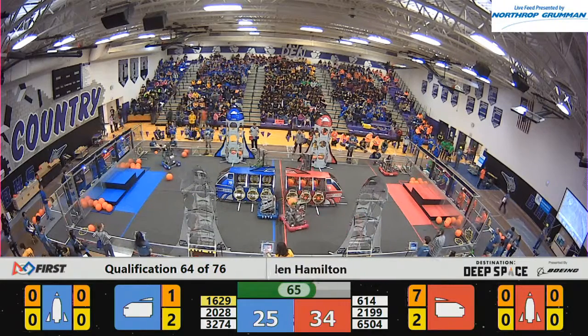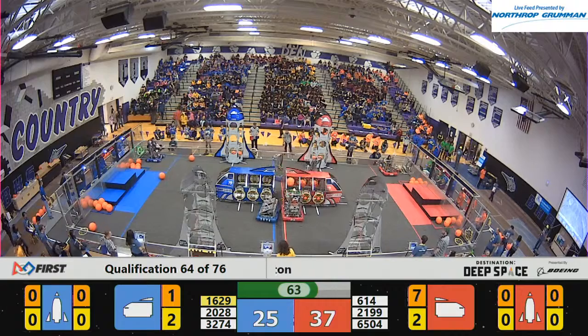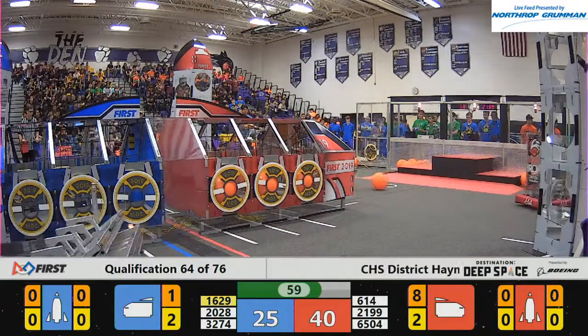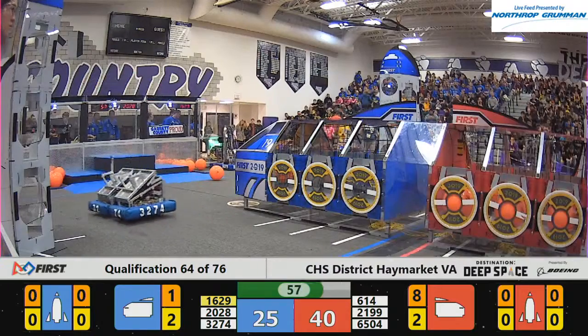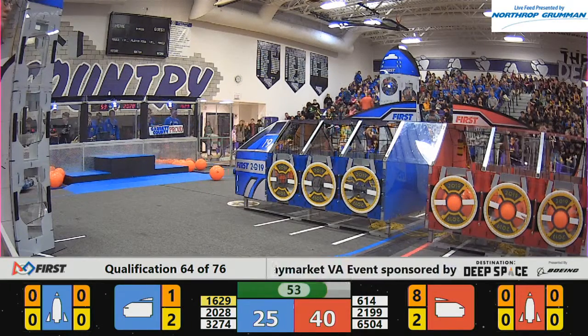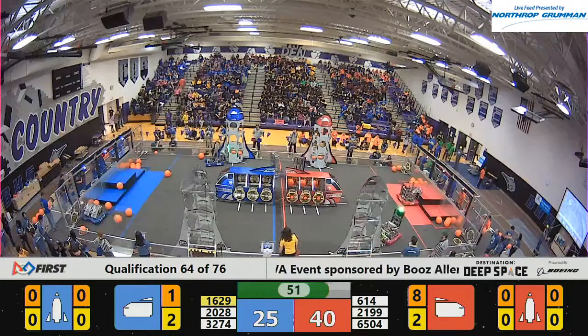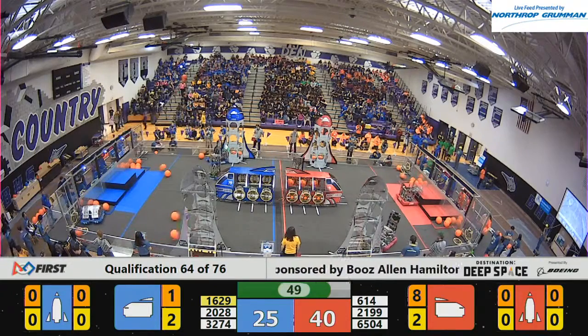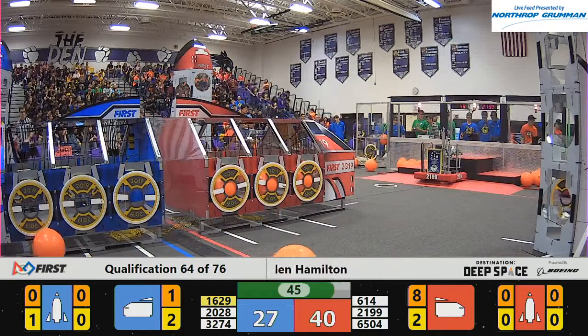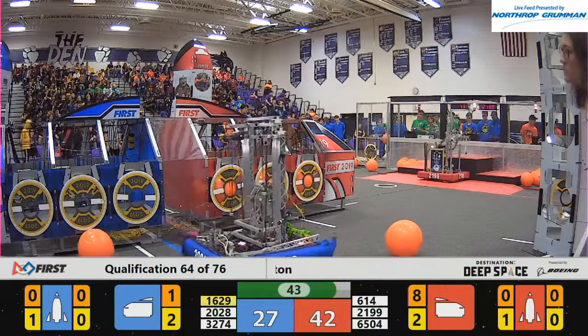For the Red Alliance, 2-1-99, the Robo Alliance, they're at their loading station. Looks like there's several pieces of cargo in the way — one cargo and one hatch panel — that may make it harder for them to get something from that loading station. 6-14, they grab a panel and set it onto their rocket ship. 47 seconds left. Red Alliance has the lead, 42-27.